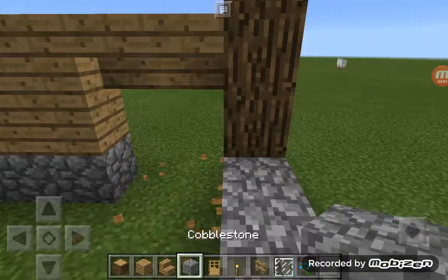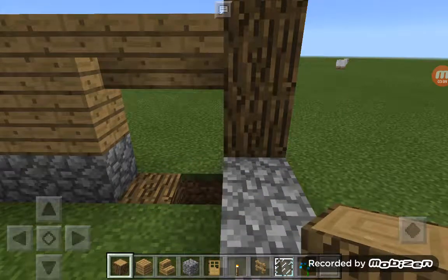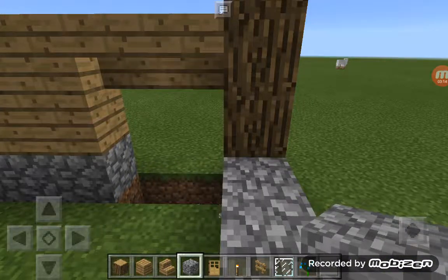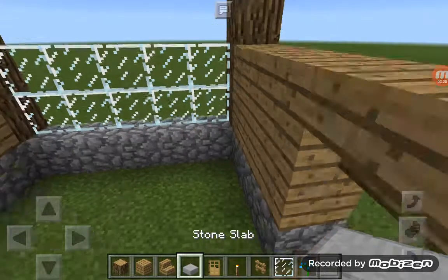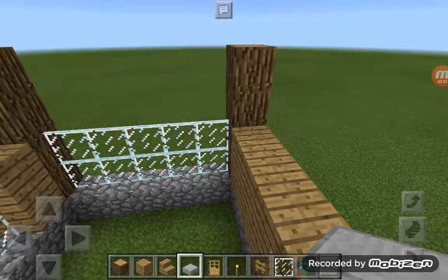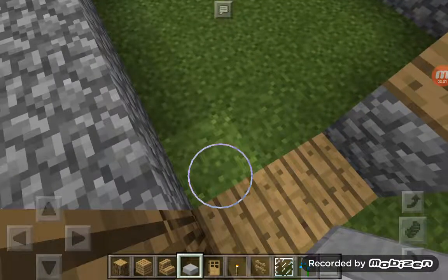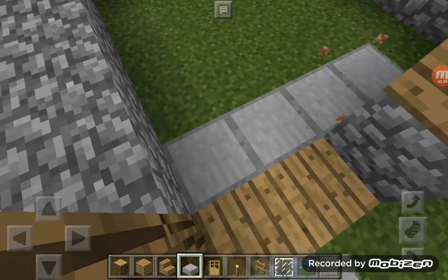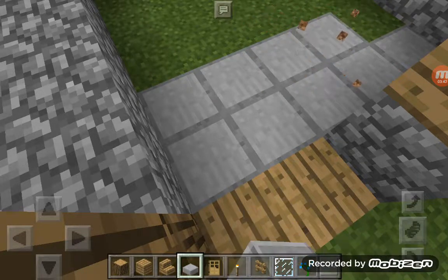I'm going to change the placement of the doors and do the floor as well — a combination of materials. Let me switch to a better view. I've put two wood planks there and stone slabs elsewhere. You can craft stone slabs by crafting some stone. Just place the stone slabs here because stone slabs look nice.